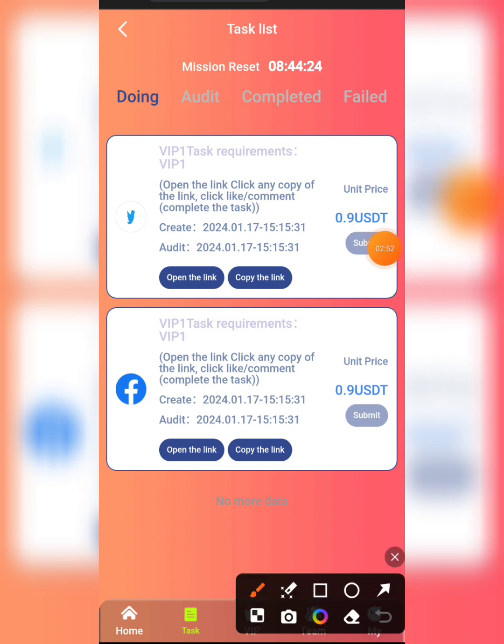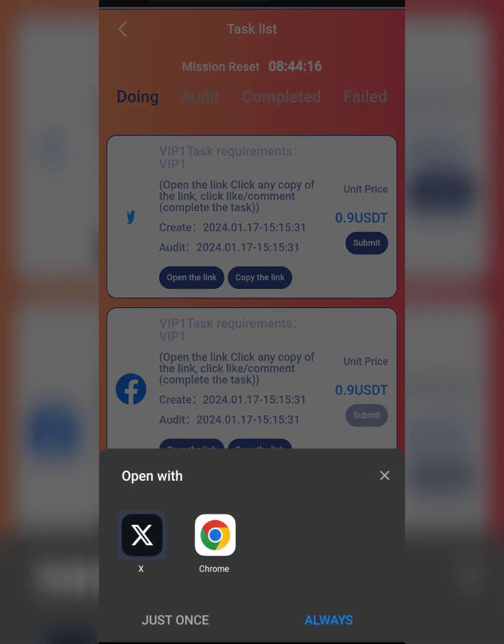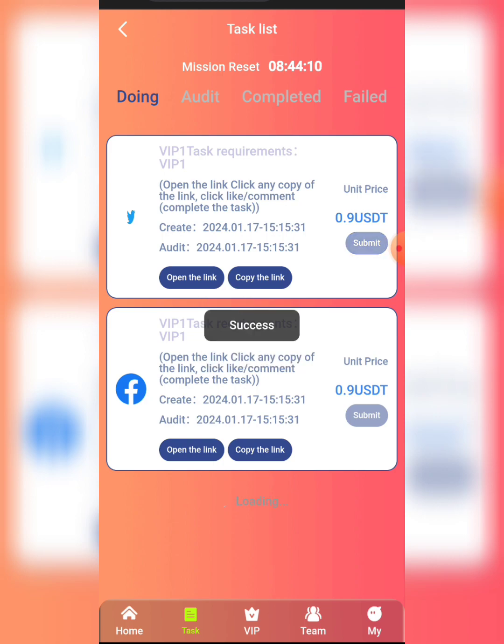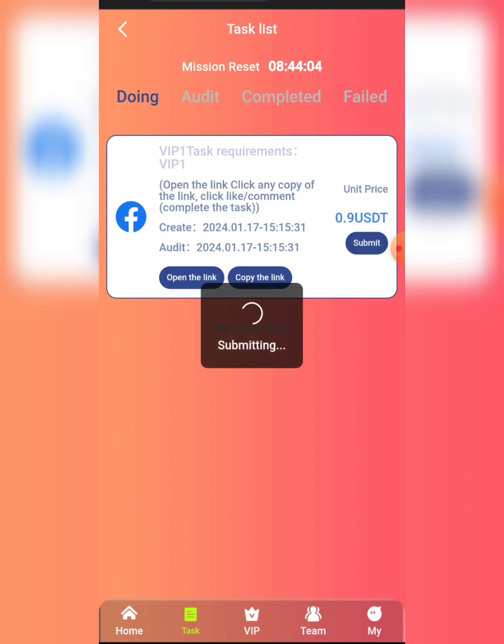The next thing is to click on Task. Once you click on that task and open it, they take you to Twitter — just view it and come back. Click Submit, then click Open. After you're done with everything you can easily go back and click Submit.